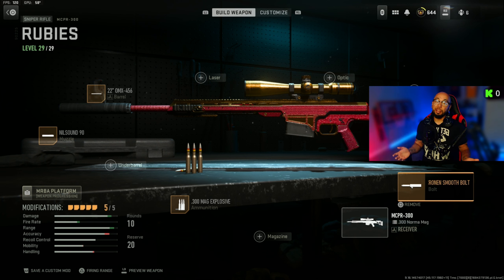For the rear grip I'm going to use the Cronin Cheetah Grip for the sprint-to-fire speed and aim-down-sight speed. For the ammunition I'm going to use the Mag Explosive — that's going to give me that one-shot headshot from any range.